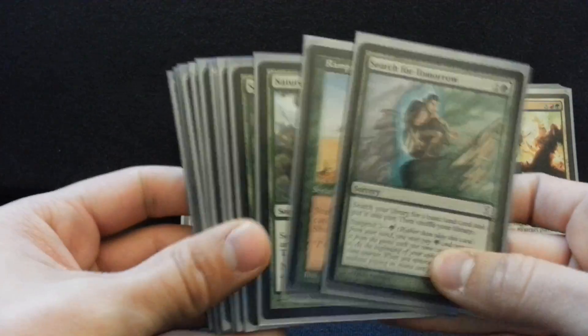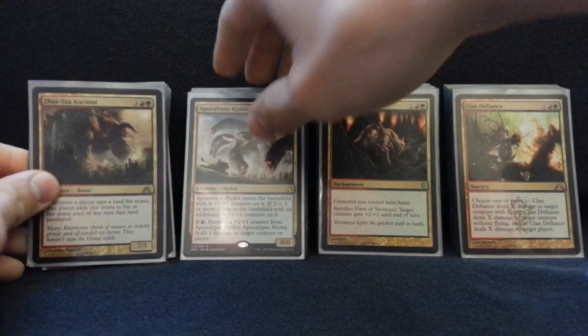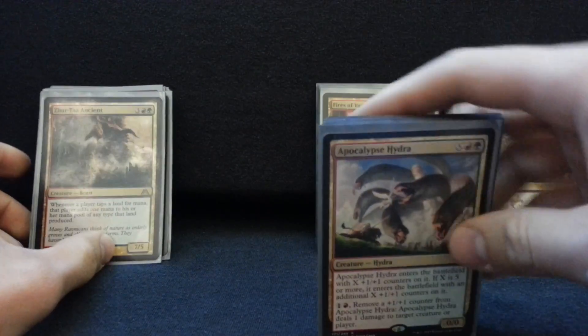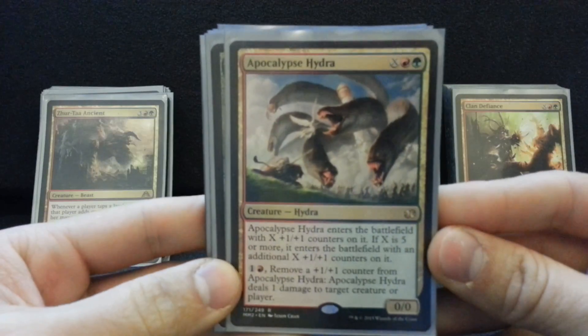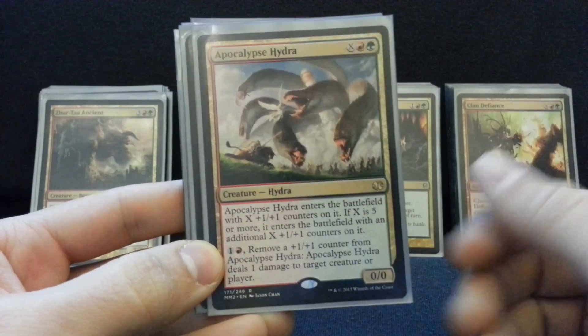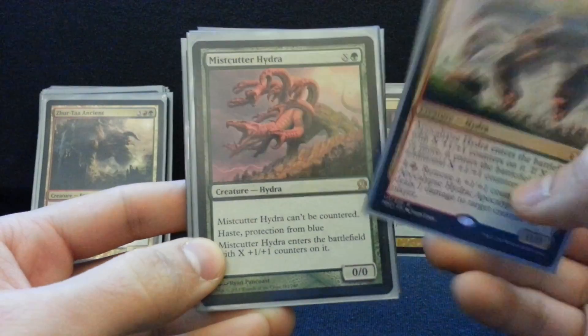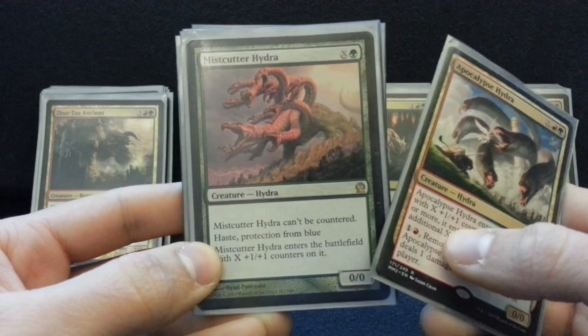So you can see we're going to have a lot of fun. We're going to have a lot of mana, and the goal is to have a really high threat density after that. I want most of my cards to be able to end the game so that when I'm given the opportunity, I can do it. Apocalypse Hydra is pretty sweet — when you've got 20 mana, it's not too steep to remove a bunch of counters to ping people. This is the ultimate anti-blue card for this deck, and it's just every blue player's worst nightmare.